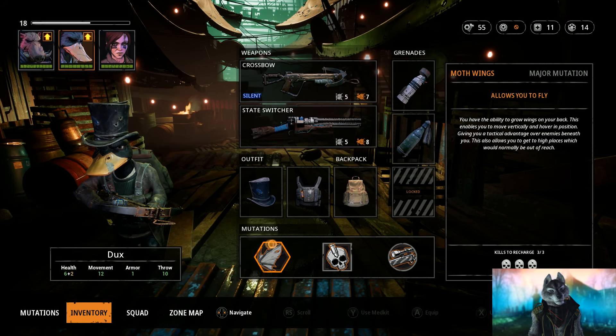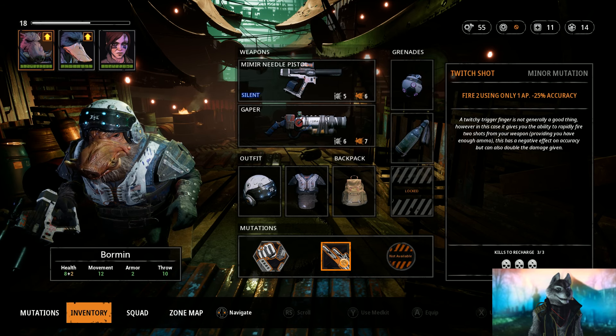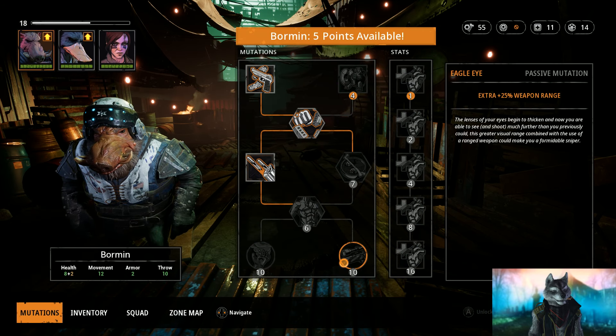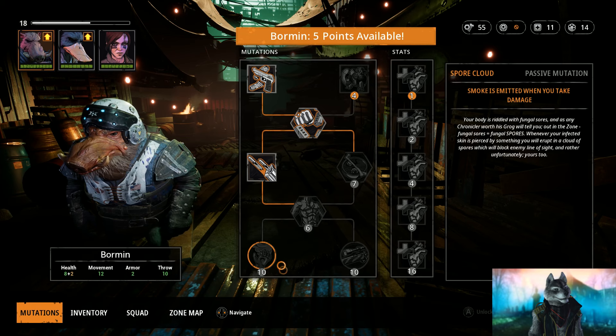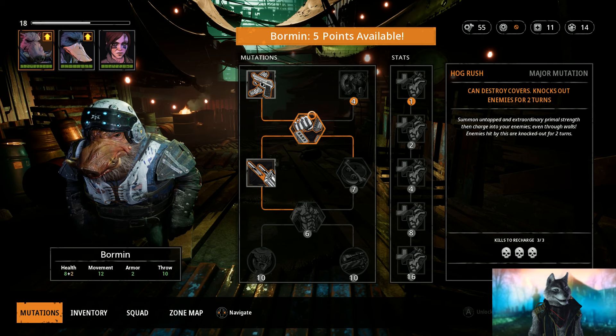Finally, I worry about skills. I tend to pick up the actual mutant skills rather than the ability upgrades, because the skills have a big impact in the early game, a very good impact in the mid game, and once you get to the end game you have enough skill points to upgrade the abilities as well.